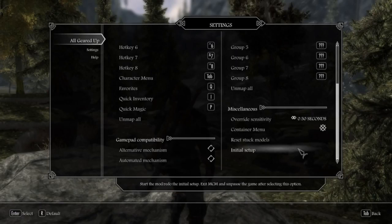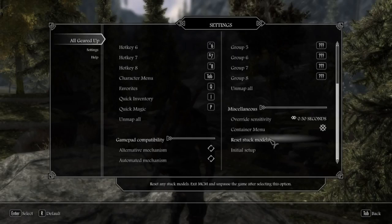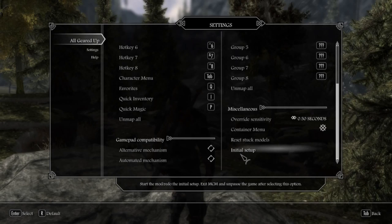In the Miscellaneous section, there are the main debugging options. There's 'Override Sensitivity,' which sets the time the menu hotkey has to be held down to override automatic sheathing and unsheathing — if you have any delay issues, try changing this setting. There's also 'Reset Any Stuck Models,' so if you get any issues where weapons cross or mould together, just go into the MCM menu and click this to reset the items on your character. It can still happen while using the mod depending on how you've unequipped or re-equipped weapons. If you have overall problems after a couple of hours of play, try doing the initial setup again to fix any issues.